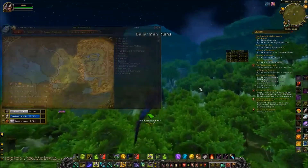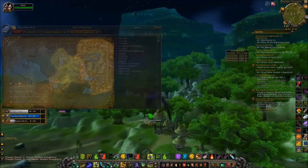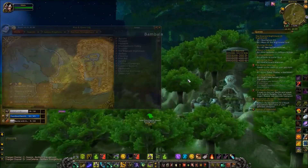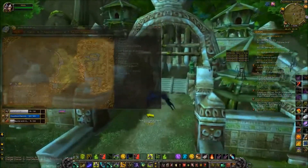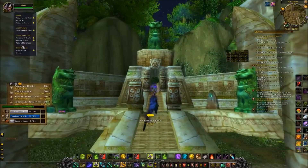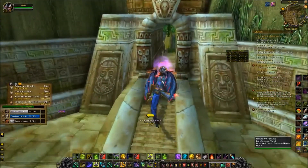I'm just gonna keep showing you on the map so you know exactly what to do. Here we are at the entrance to Zul'Gurub. I'm not sure if it matters, but make sure the instance is reset. It's set to Heroic difficulty, and that should be all you have to do.